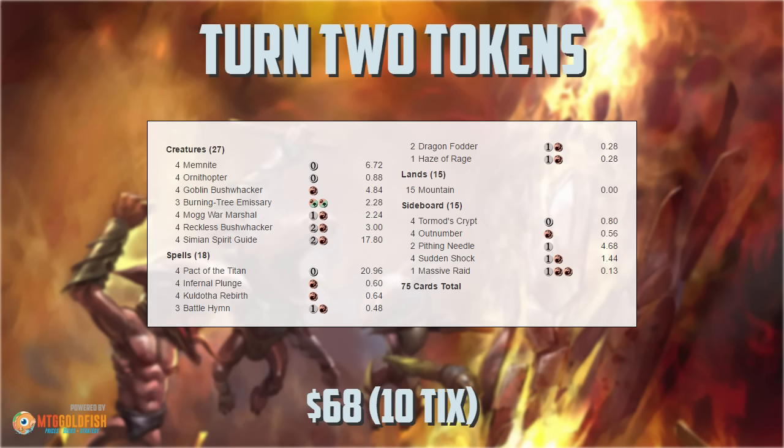The end result is Turn 2 Tokens — a deck that is not only incredibly aggressive, basically 8-Whack on steroids, but also super cheap: 68 bucks in the paper world, 10 tix on Magic Online. So incredibly cheap, especially for Modern, a pretty expensive format.